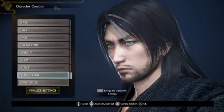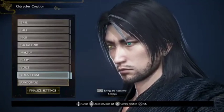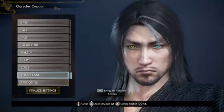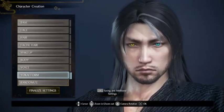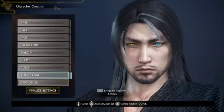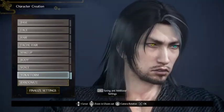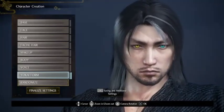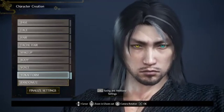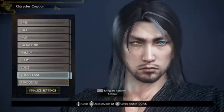Hello everybody and welcome to a new game. Today I will be playing some Nioh 2. I have played this game before — I want to say 30 hours in it — I really enjoy it. Right now I just finished my character creation. As you can see, I have one yellow golden eye and one blue eye, because I'm planning on using one water guardian spirit and one lightning guardian spirit.